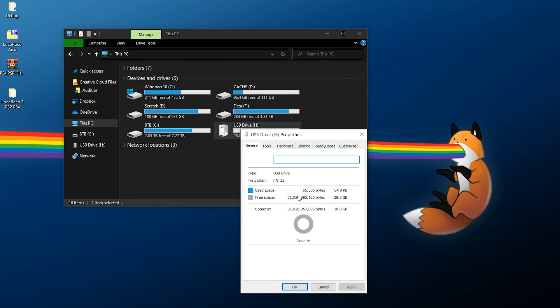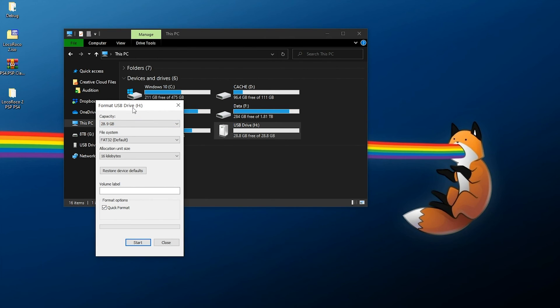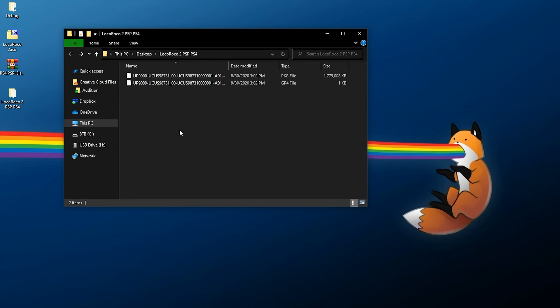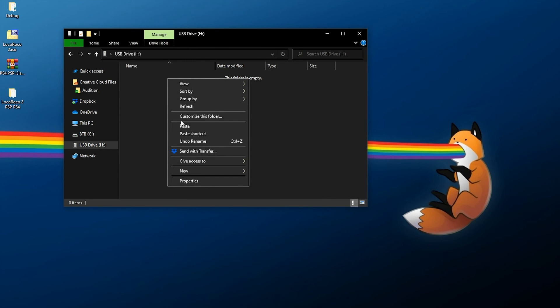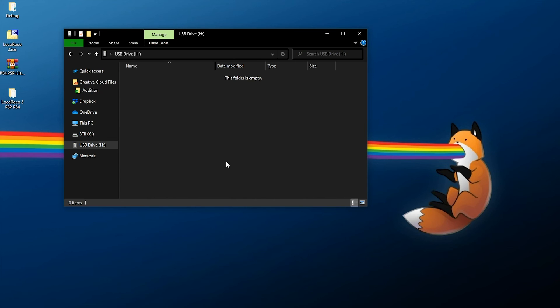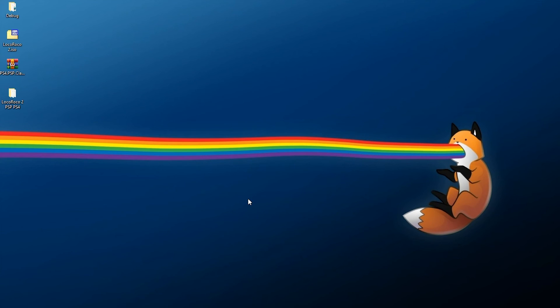As for the USB drive, check Properties — it needs to be either FAT32 or exFAT; I typically recommend exFAT for PS4. If you need to format it, right-click, select Format, make sure you back up anything you care about, choose exFAT, quick format is fine. Once formatted, grab the package file, right-click, copy, go to the root of your USB drive, paste it in, wait a few moments, and once it's copied, safely eject the USB drive and take it over to the PS4.